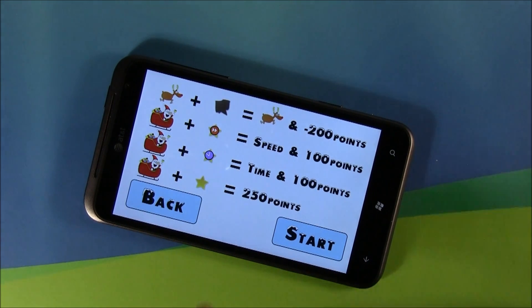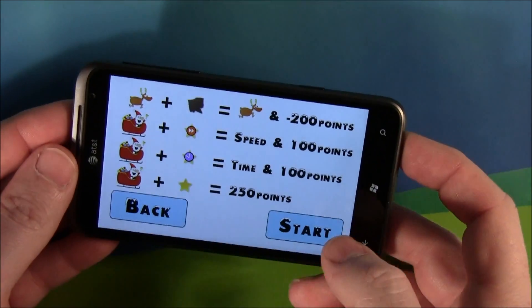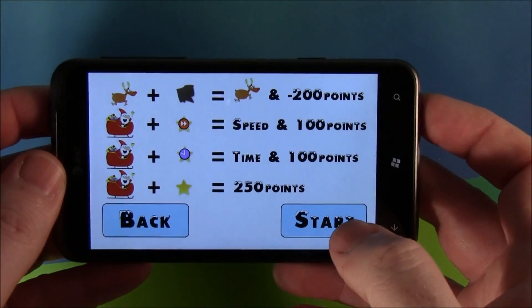Going into the game, here's your point spread. You've got three reindeers — if you hit a boulder, you lose a reindeer and some points. The different stars award different points: plain stars give 250 points, the little timer star gives you extra time plus 100 points, and the speed star — the little orangish-red star — gives plus 100 points. To control Santa, all you do is tilt your phone up or down to move up or down on the screen.